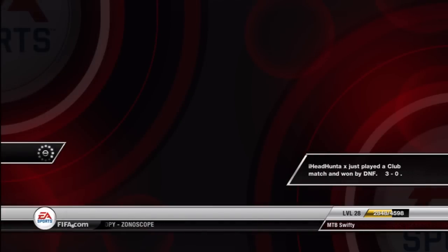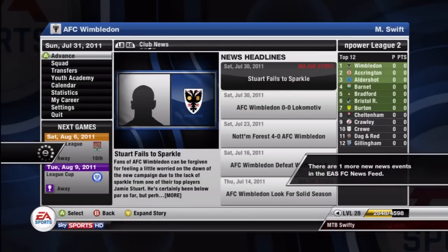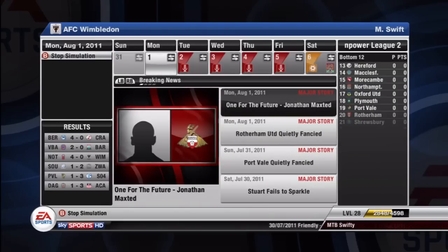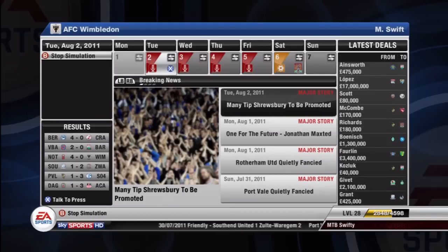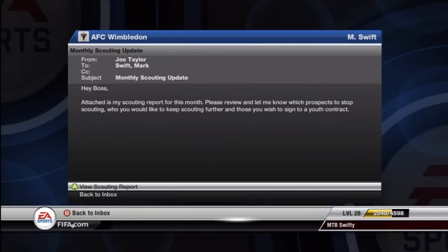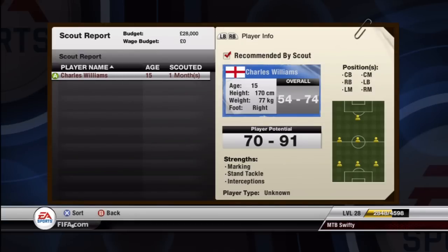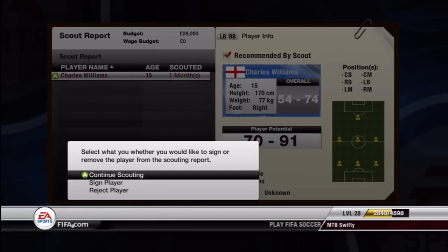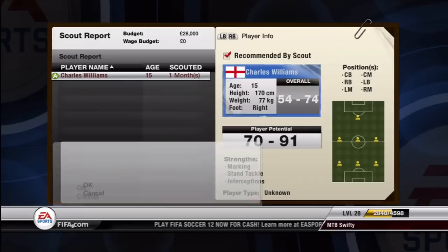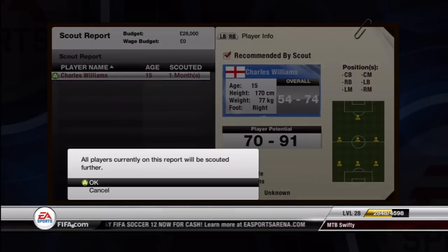A cup run would be nice as well, but I am only in League Two so I've got to be realistic — even in the JPT, the Johnstone's Paint Trophy, I can't expect to go far. My scout came back and he found a good player, Charles Williams — posh name by the sounds of it. I tried to sign him but I didn't have the wage budget. I could have adjusted the budget but I thought I'd wait in case he finds some better players, and I'll look at the budget another time.